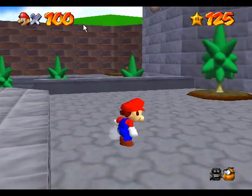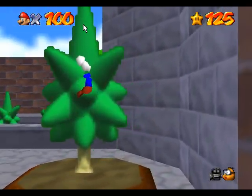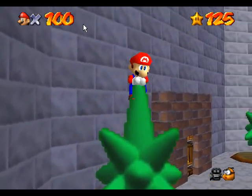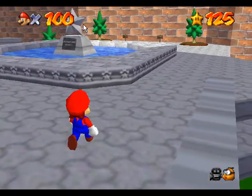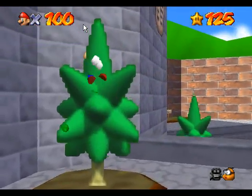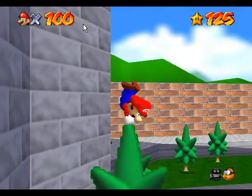And now you need to climb these trees in order to do it. And when you're at the top, do a 360 and then jump like this — jump in that direction.